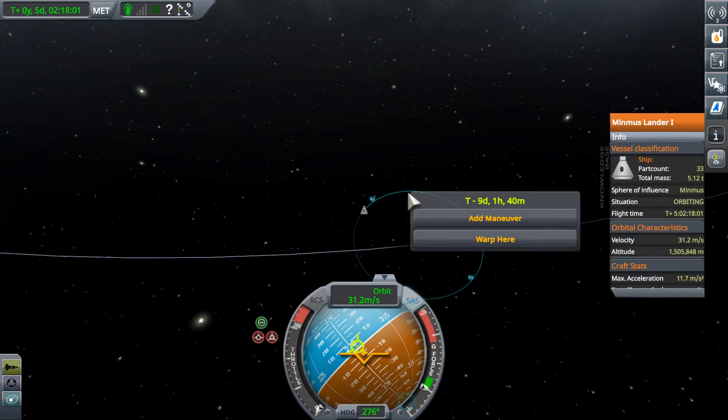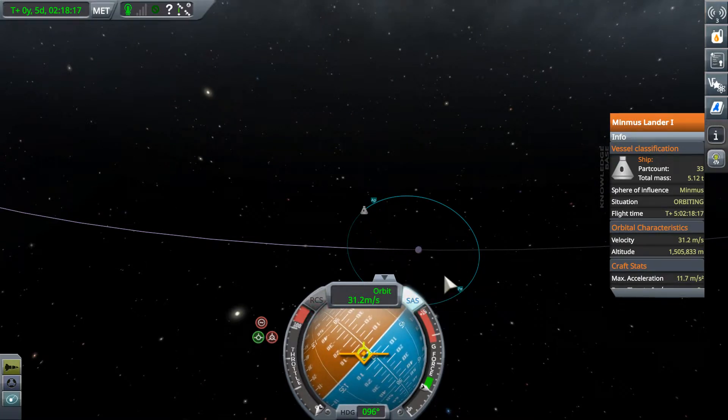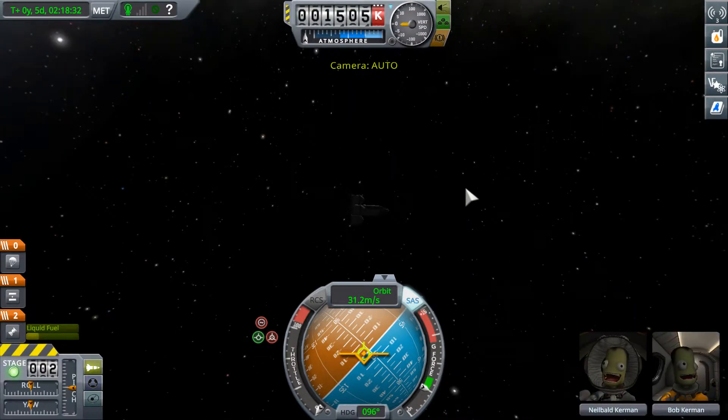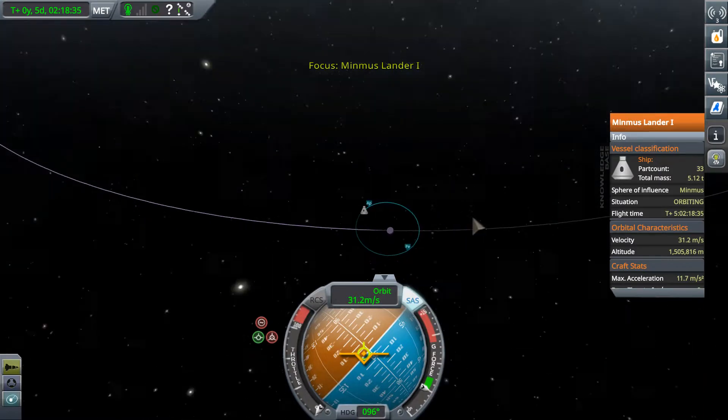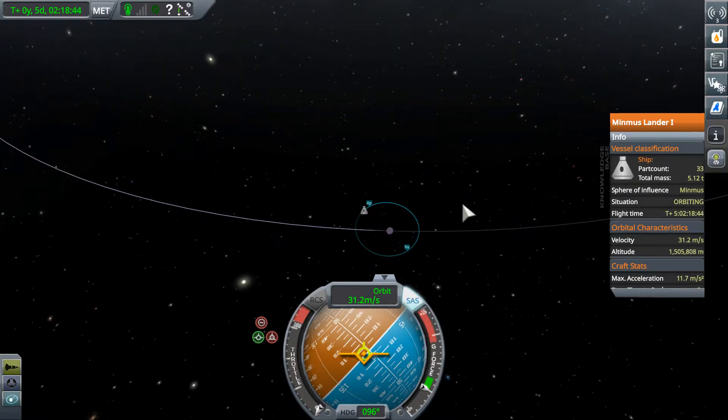We will burn prograde. This is a long orbit - I guess we're only going 31 meters per second. Doing that will send our orbit out this way with respect to Minmus, but with respect to Kerbin it's bringing our orbit to where we want it. Really, Minmus is exerting very little influence on us right now, and so we don't care what our orbit does with respect to Minmus - that's my summary of the situation, about which I hope I am right. So in fact we don't want to burn quite prograde, do we? We want to burn prograde a bit to the right, if we can figure out which direction that is.